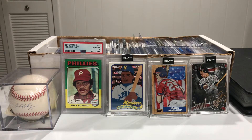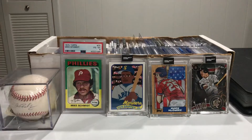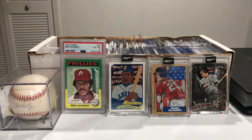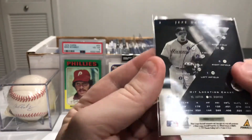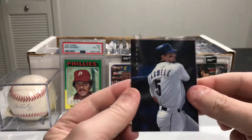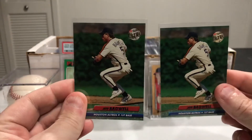We got these two Pinnacle — they are 92, a couple of those. Select Certified, cool. This one's from Zenith — very minimalistic front, not much going on. Looks like 97 right there. Then two of these — this is 92 Fleer Ultra, couple of those.